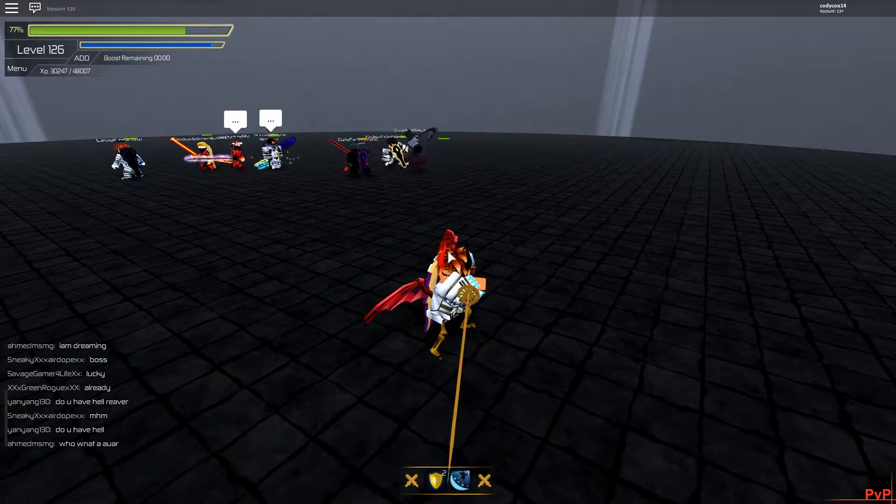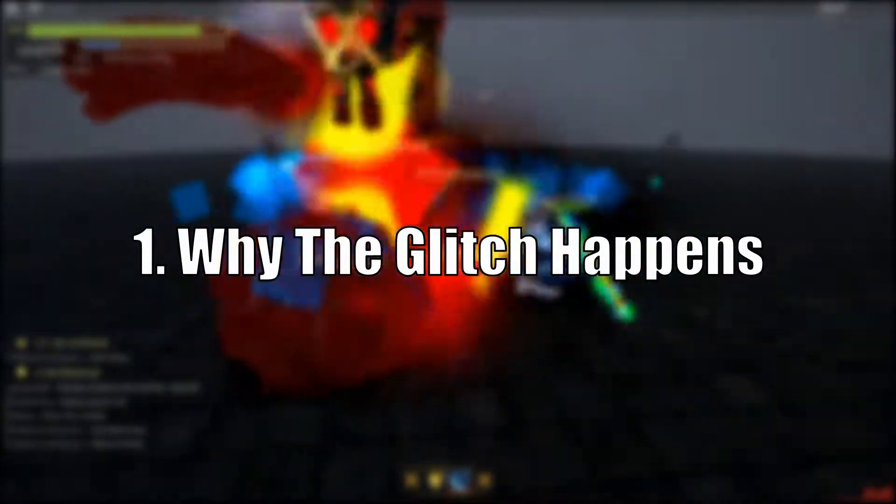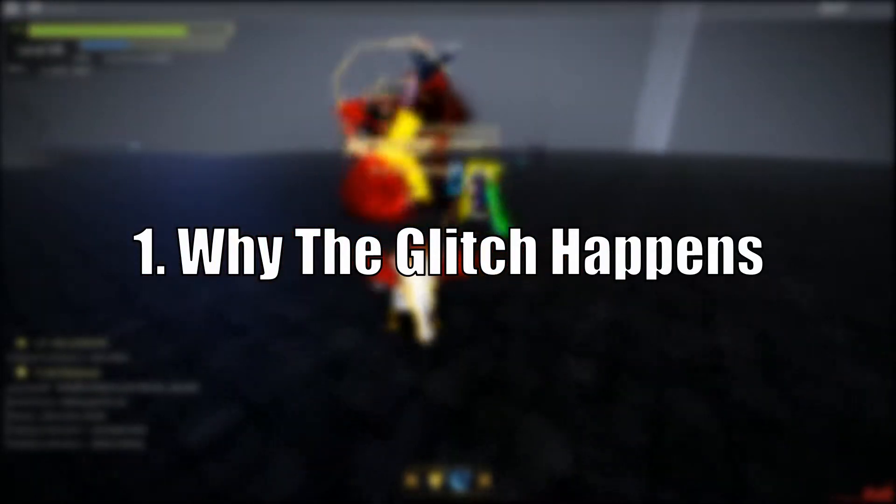Some of you may be wondering what the damage glitch actually is, so I'll give a quick explanation. It's basically where you can't do any damage anymore. It happens randomly, or so it seems, but I actually figured out why this happens. So let's get right into that. The first thing you need to know is why the glitch actually happens.